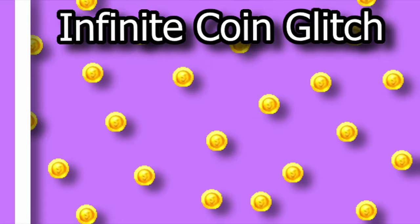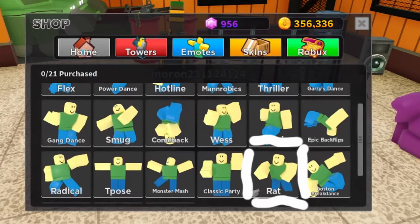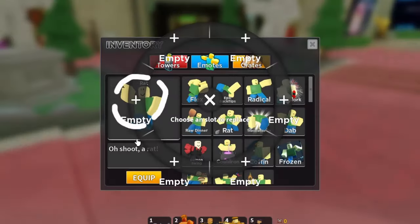So this is how you do it. The only thing you need for this glitch is the rat emote. It's in the shop, it costs 2,000 coins. Buy it, equip it, that's all you need.